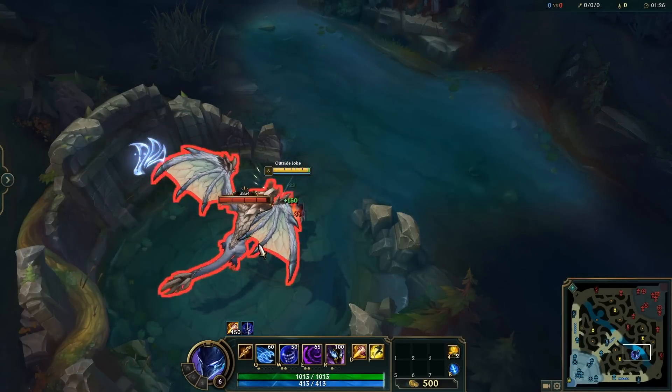Did you know if you cast Warwick's fear before ulting someone, it will always go off right when the ultimate hits? So make sure to at least E before going in, especially if there are other enemies nearby — that way everyone around you will be feared and it'll be more difficult to deal with you. You can also consider holding your E to spread out your CC in some situations.